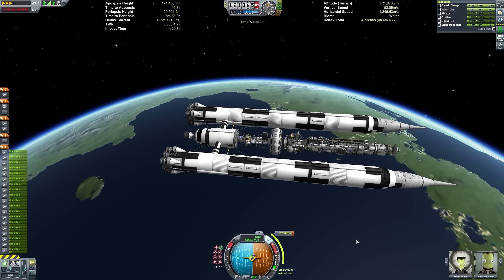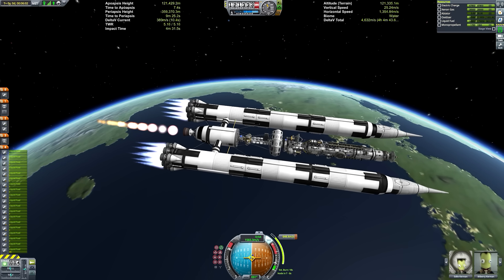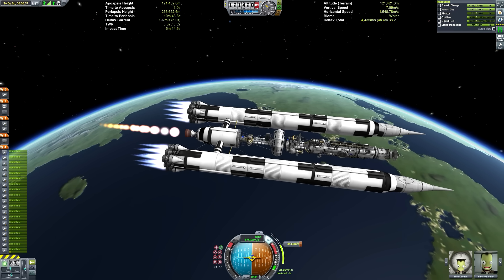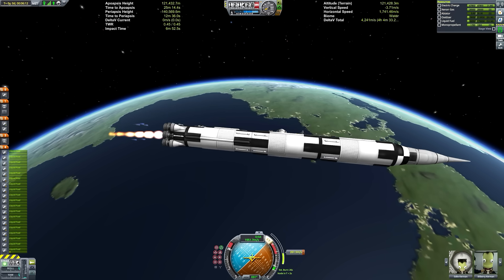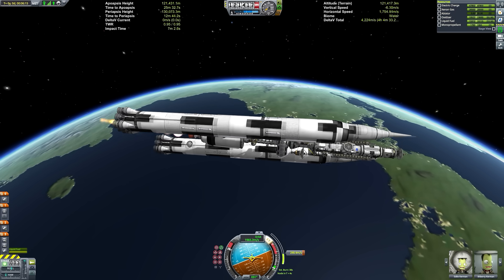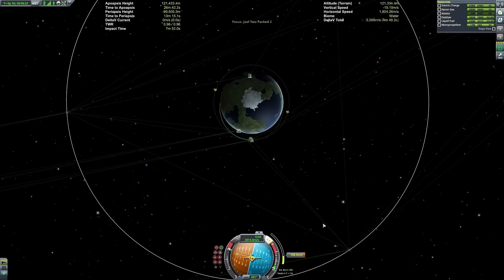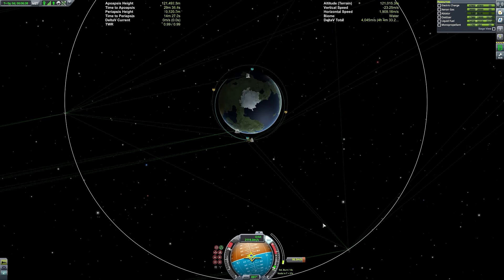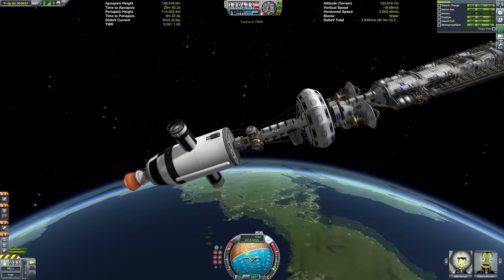This launch configuration is rather reminiscent of my Mun roving base video, although scaled up quite massively. We have those enormous new fuel tanks from the Making History DLC, as well as nine F1 engines per tower, plus some additional vector engines to help add thrust and gimbal control as well.